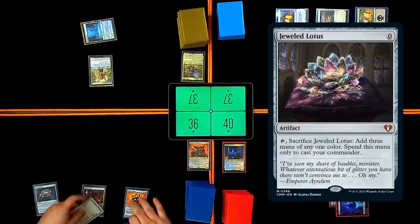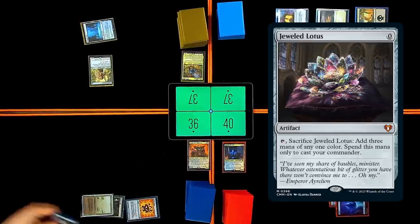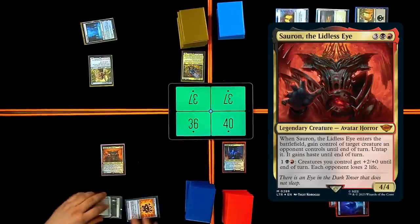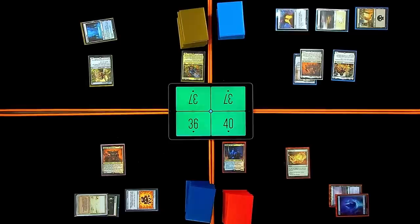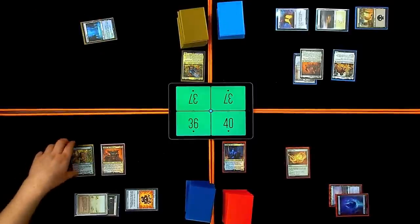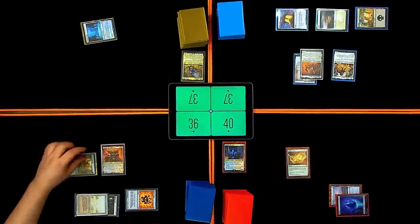I'm going to go ahead and play Jeweled Lotus — sacking it for Sauron. There he is. As Sauron enters, he has protection. It's depressing. So you give me an extra mana — I'll take your Noble Hierarch. I'm going to go ahead and swing one at Jason.